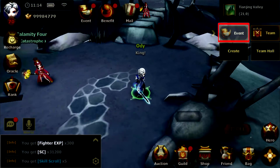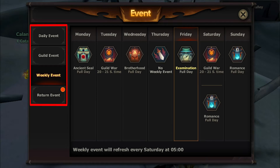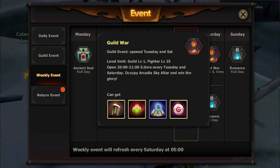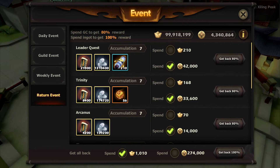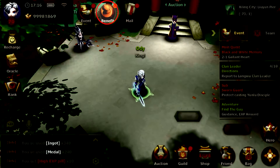For the Event menu, you can see the available Daily, Weekly, and Guild events. You can see the details of each event by tapping on it. You can go to the Return Event menu if you missed out on any of the events throughout the week, but it will come at a cost and you won't get the extra rewards. This is where you can acquire a bonus item or special event rewards.